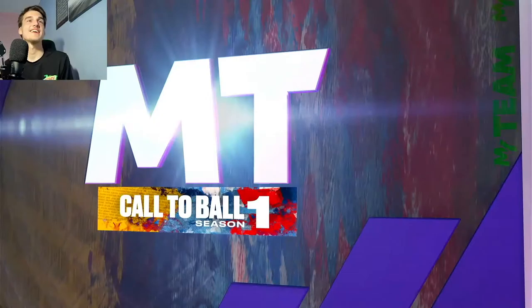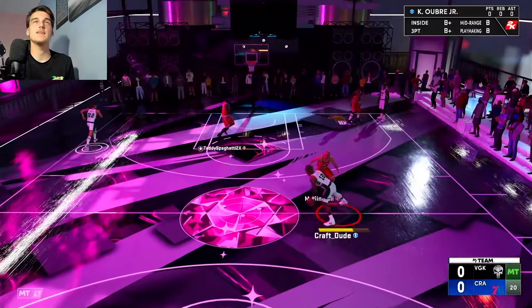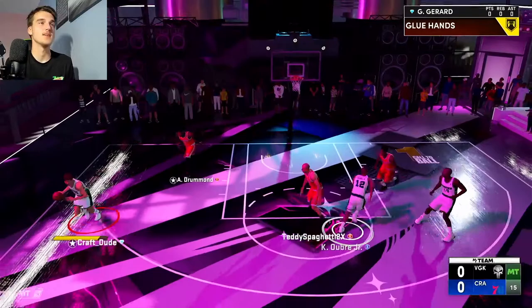Alright, let's hop into a second game. Looks like we're going up against a Ruby Andre Drummond and a Ruby Manu. I can't see who that guy is over there in the corner. But that means Gus does have a mismatch on Andre Drummond, so we've got to expose that.